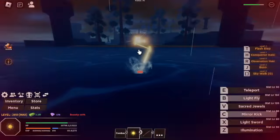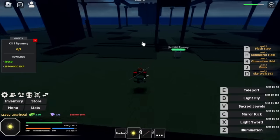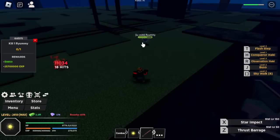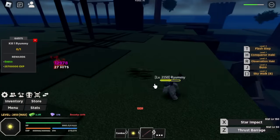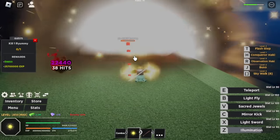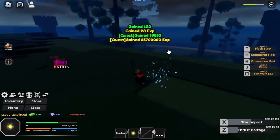Moving on to our next sword, this one is located at the Thriller Boat. The boss of this island is Ryuma. You just need to defeat him until he drops the sword. The sword is named Shisui. It has two skills: Star Impact and Thrust Barrage. Let's try it — that's the Thrust Barrage and the Star Impact.